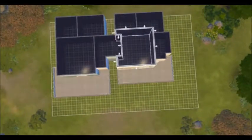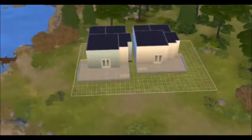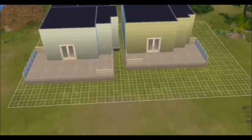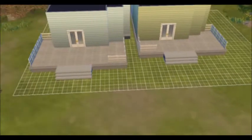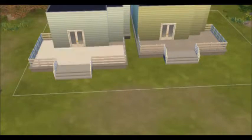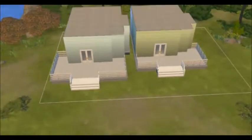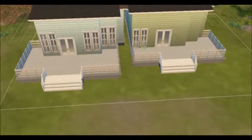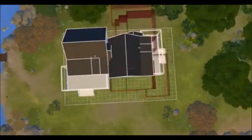These are obviously supposed to be, like, vacation houses that you can quote-unquote rent out, but you can't do that in The Sims — there's no such thing. Except for the Outdoor Retreat pack, which is pretty cool. I wish they had, like, a beach rental house — you know, like a hotel. But they don't have anything like that yet; maybe they will in the future. Let's hope.